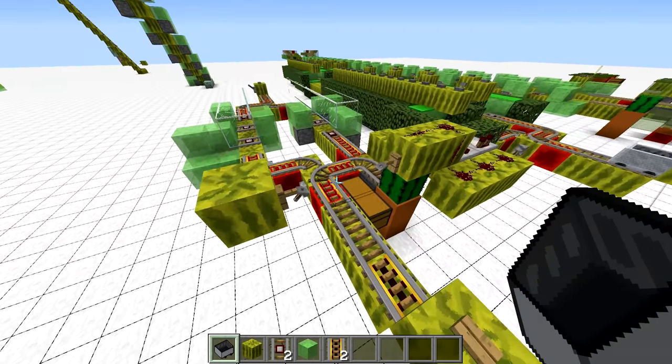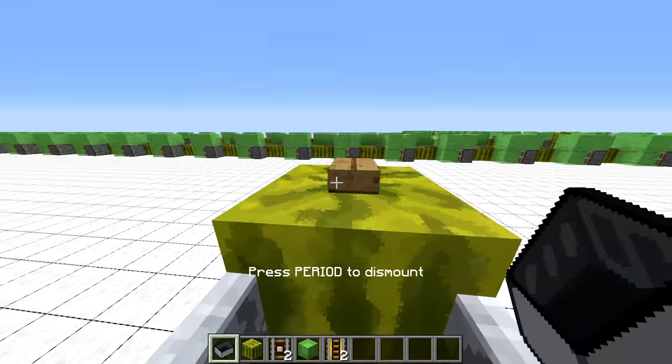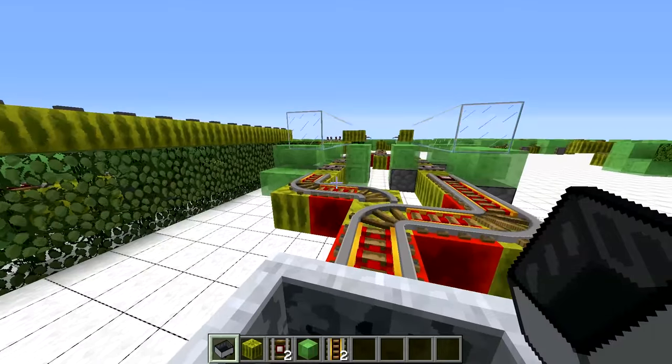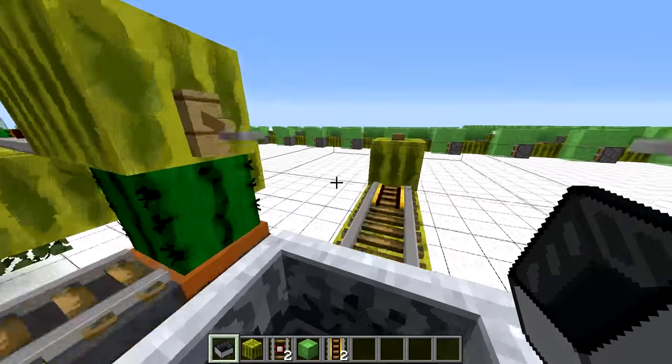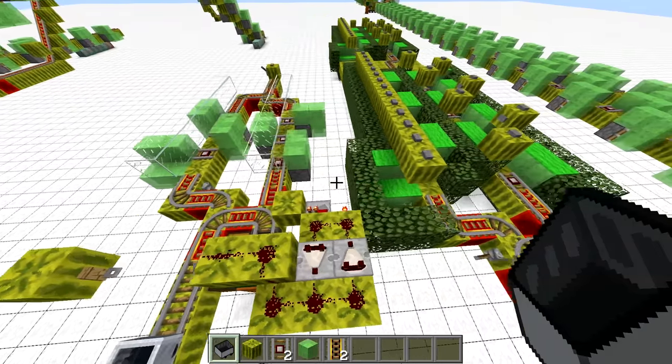Another method of controlling it we'll see in a moment in my proposed metro-style transportation system. This contraption also shows how one can connect to a standard monorail without any additional protection — useful in single-player worlds and as a connection to standard minecart loading and unloading stations.